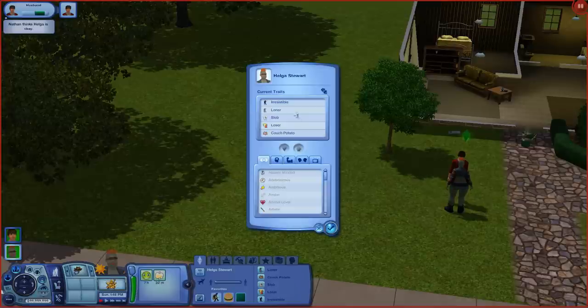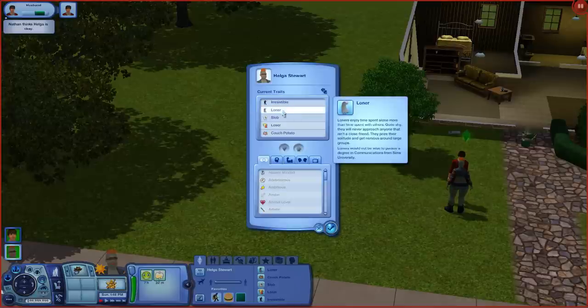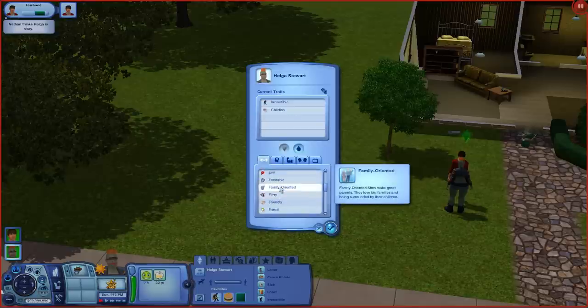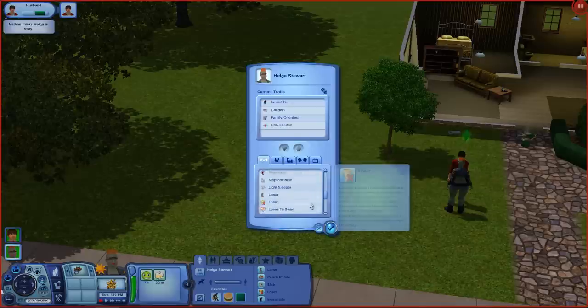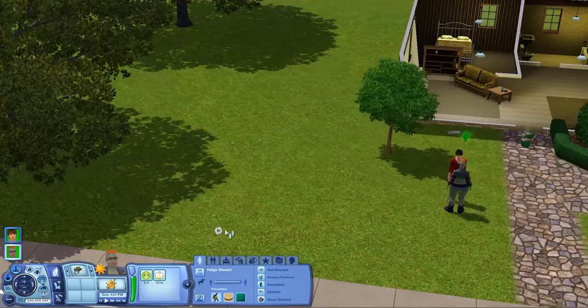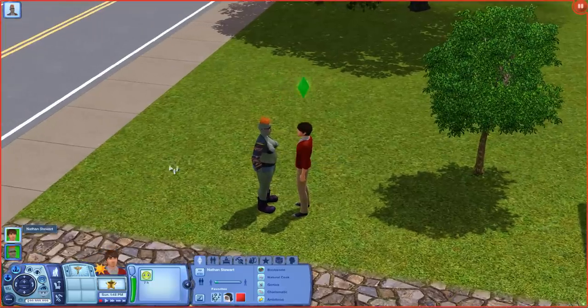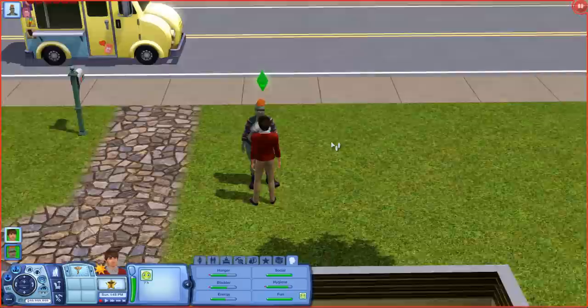Let's just modify their traits. You can see she's a loner, a loser, slob, a couch potato. We want to keep irresistible — that's what got Nathan into marrying her. She's got clumsy, childish, family-oriented, hot-headed, mean-spirited. Why not? She is just a perfect girl. Who wouldn't want that? Right, Nathan?